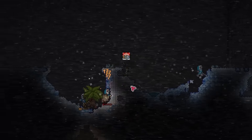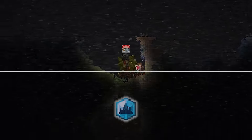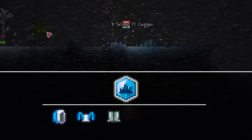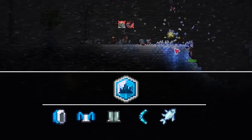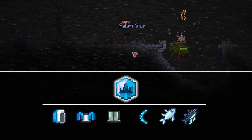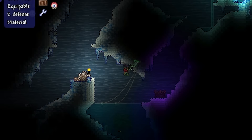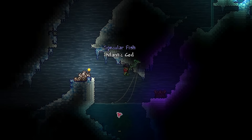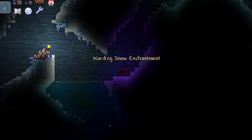Our next order of business is getting the Snow Enchantment. For that we need the full Snow set, so I'm killing zombies who drop the Snow Hood, Snow Coat, and Snow Pants. We also need to combine that with an Ice Broom, a Ring of Frost, a Frost Minnow, and an Atlantic Cod. I managed to get the Atlantic Cod after about five minutes of fishing, then I craft the Snow Enchantment.